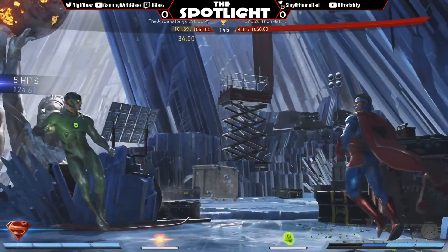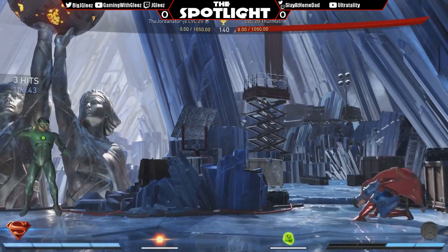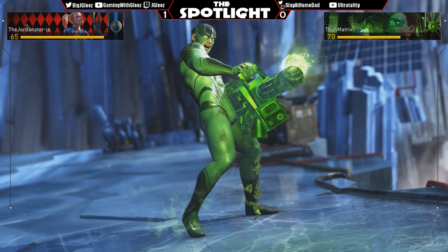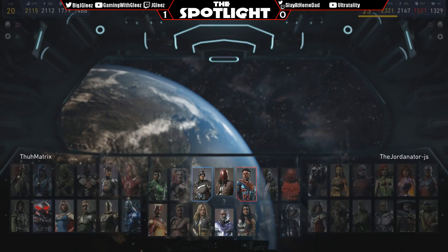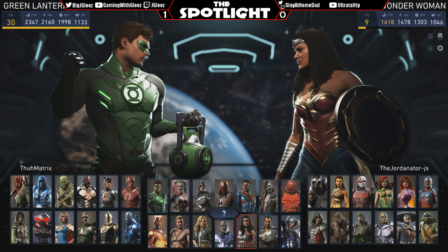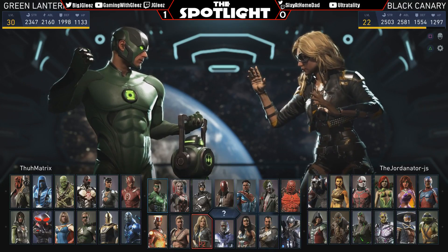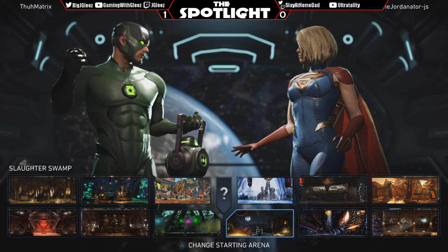Good grab, put him back in the corner. Should have just pressured him, should have challenged him. Wow, the whiff punish — that was nice. He did throw out like a negative 350 move. Good reactions. Superman does win this matchup. Superman has a lot of advantage especially with four two three trait into down one — that beats Green Lantern. His timing on down one and four two three causes so much damage even on Green Lantern's wake up.